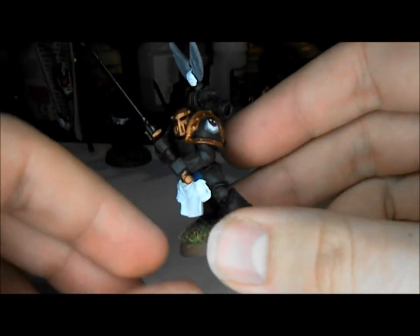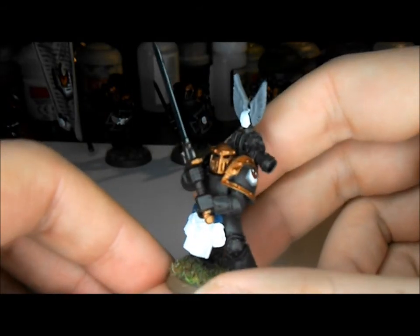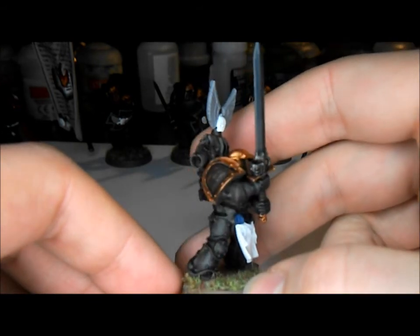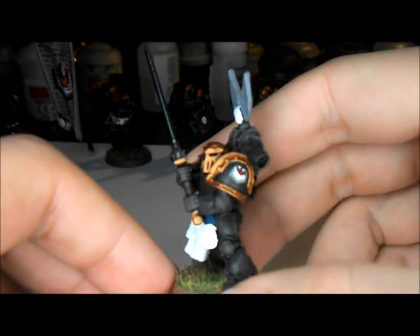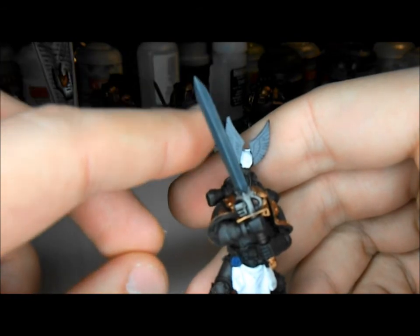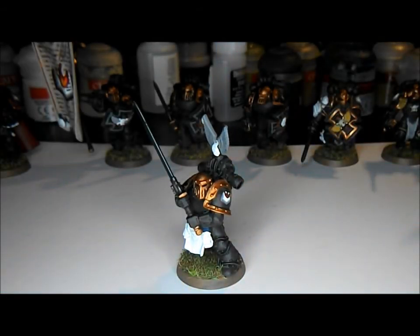Instead of Captains and Chapter Masters, in Betrayal you get Praetors, who are the Legion leaders. This is my guy — he was the old Legion Champion in my Command Squad but he's since had a promotion to Praetor. I've given him a Paragon Blade, which is easily one of the best new weapons from the Betrayal book. For those of you who know Fantasy rules, it essentially gives him Killing Blow, so any rolls of sixes when he rolls to wound cause instant death. The Paragon Blade gives plus one strength, is an AP2 weapon, doesn't have Unwieldy, but is a specialist weapon.